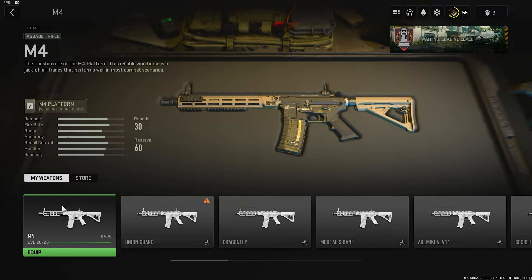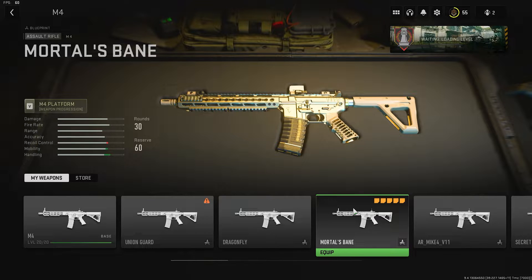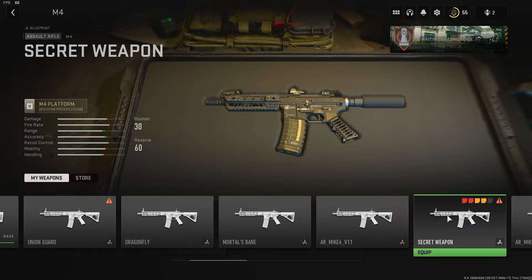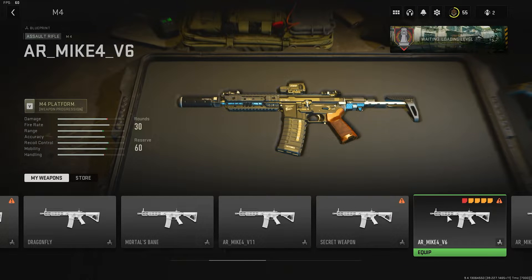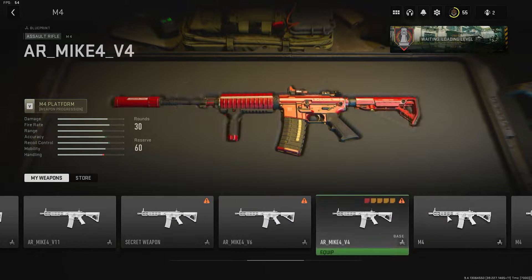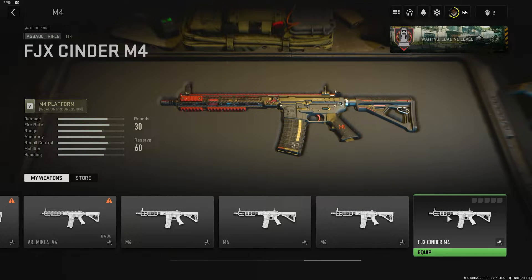So now we're going to look at the Blueprints. Let's go through the M4 ones first. Union Guard, Dragonfly, Mortals Bane — that's like a Platinum Camo type one. This one might be from the Secret Weapon. I think this one might be from the Campaign as well. That red one looks freaking sick. The last couple there seem quite broken, and then there's the Cinder one there.